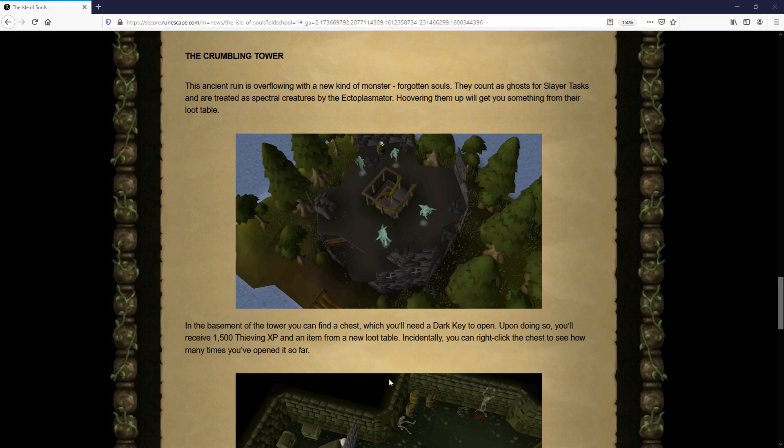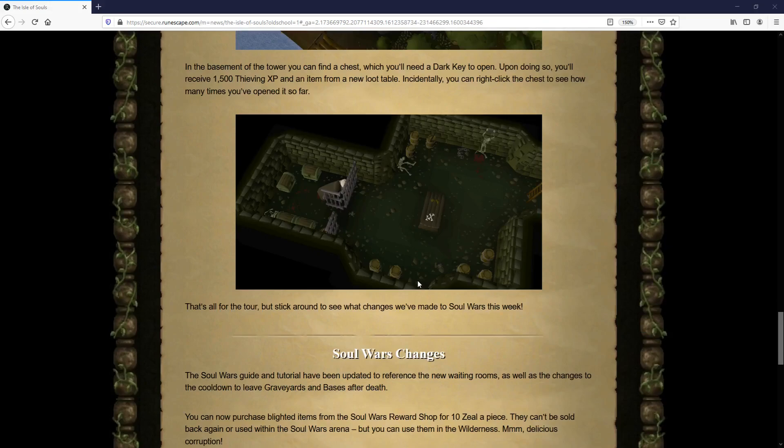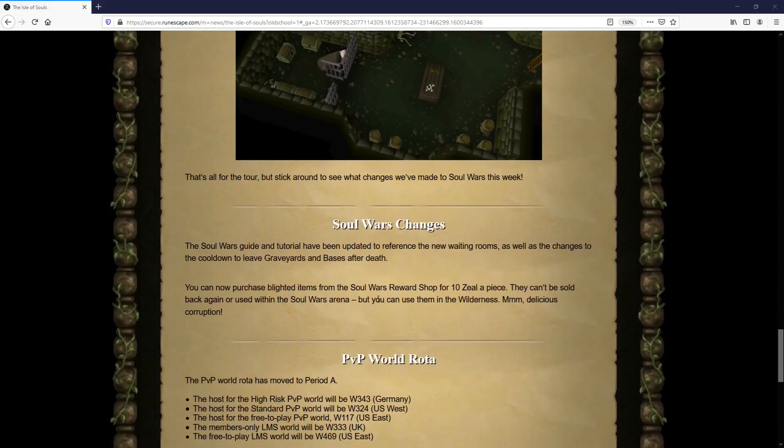Along with the new chests, we also have a new monster — the forgotten souls. These souls are located on the upper levels of the crumbling tower. They count as a ghost slayer task and are affected by the ectoplasmator. These new souls will also have a unique drop table, so I'm definitely interested to see what that contains.